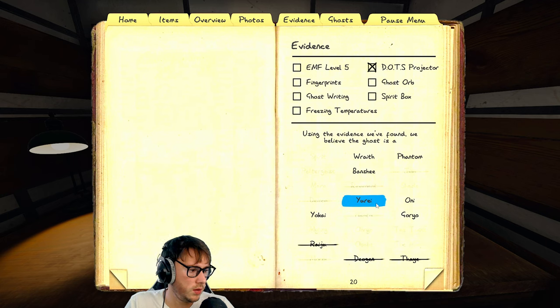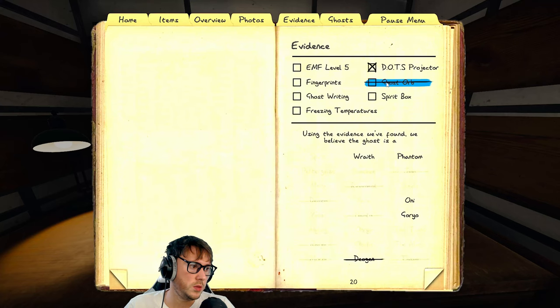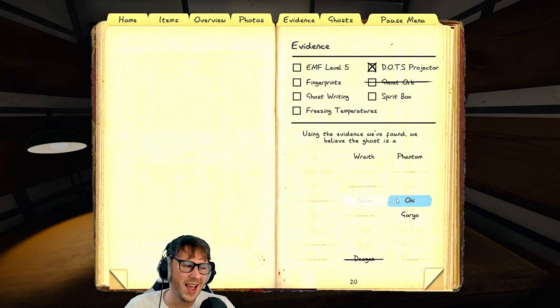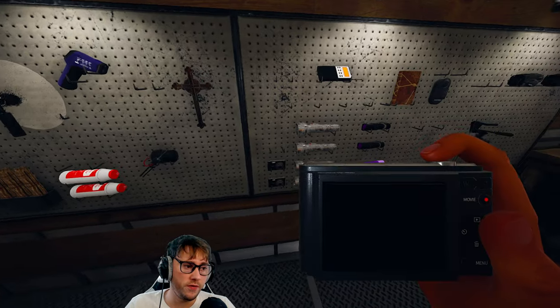Maybe we shouldn't rule out the Jinn so quickly. I don't think it's Twins or Mimic. Let's look for Dots anyway. We've got no evidence at the moment - oh wait, never mind, we've got Dots! So we do have evidence. So that could be Yokai, Yurei, Goryo, Oni, or back to Banshee. Potentially no ghost orbs, so that rules out Goryo - wait, no. Goryo only gives Dots when you're outside the room, so it doesn't necessarily mean it's not a Goryo.